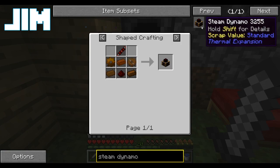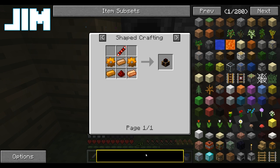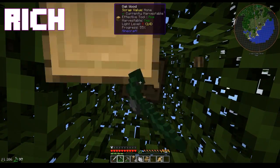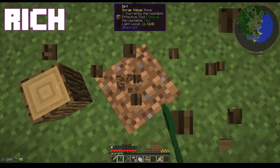First thing I need is a steam dynamo. It turns out bone meal doesn't instant-grow stuff anymore — it just increases the tick rate.